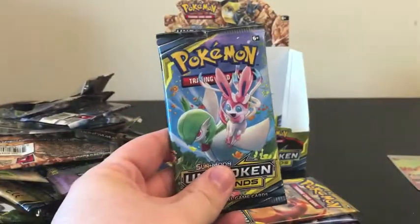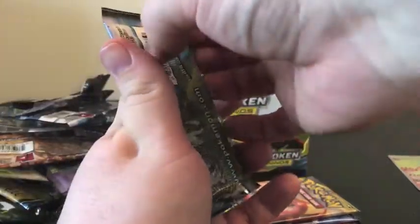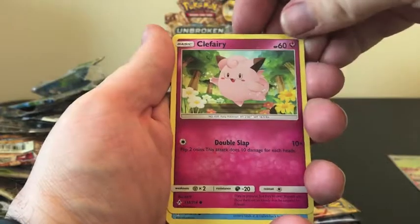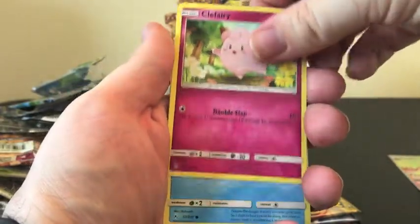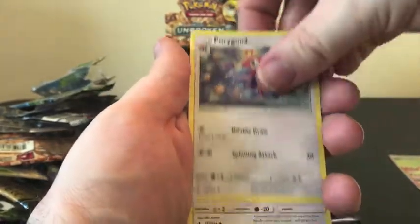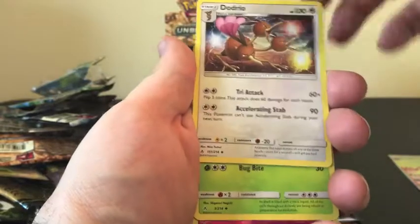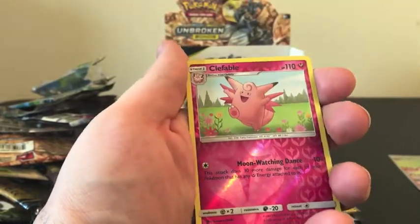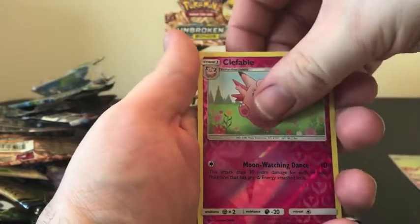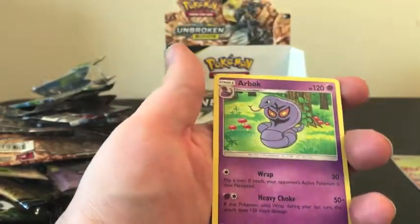On to our last four packs. We're starting off with an Inkay, Caterpie, Clefairy dancing through the forest, Poliway, sparkly Eevee, Porygon 2, Goldeen, Metapod, Reverse Holo for Clefable, and our Rare is an Arbok.